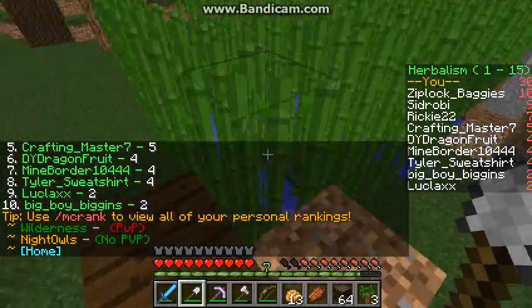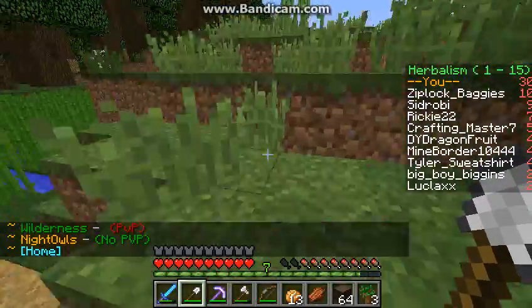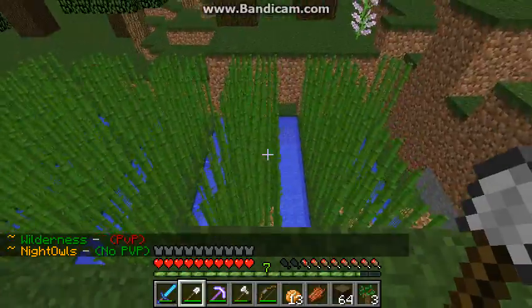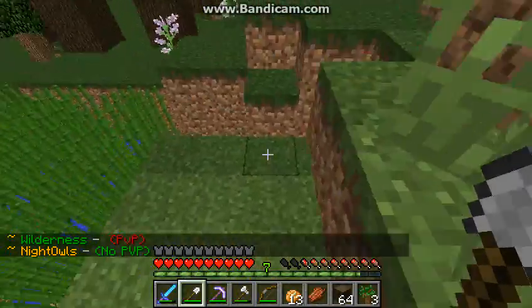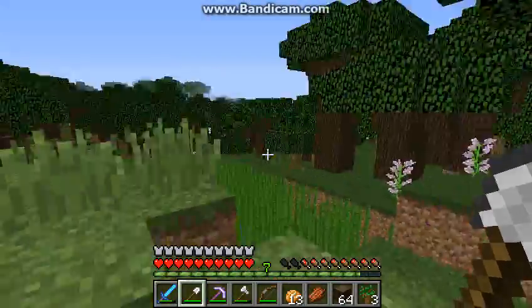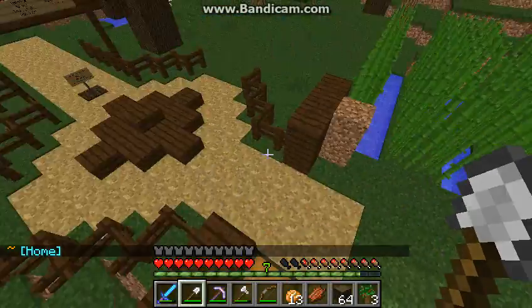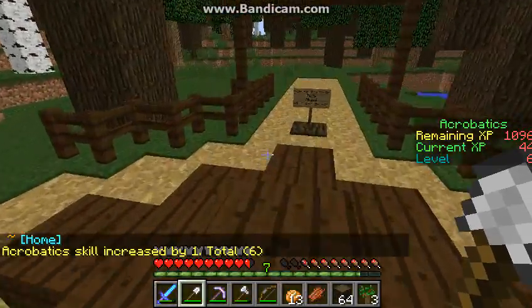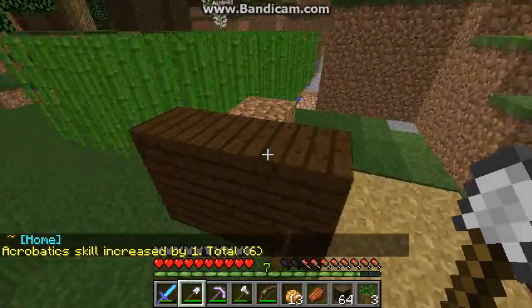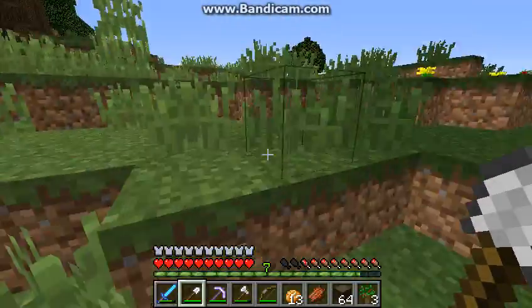Yesterday the second-place person had like two points, so I was way ahead. I know the strategies — the sugarcane farm goes about two rows wide and then farther back, and I make it like ten stories tall so it gets pretty big. I don't really use the sugarcane for anything personally, but I could make a chest shop and sell it using that shop plugin I showed you guys.